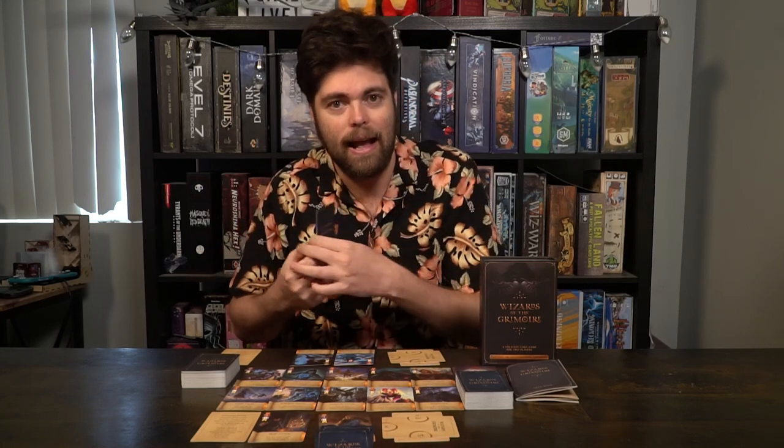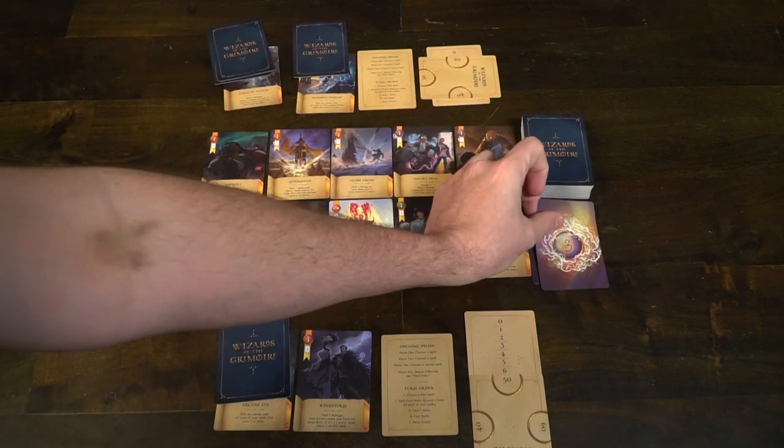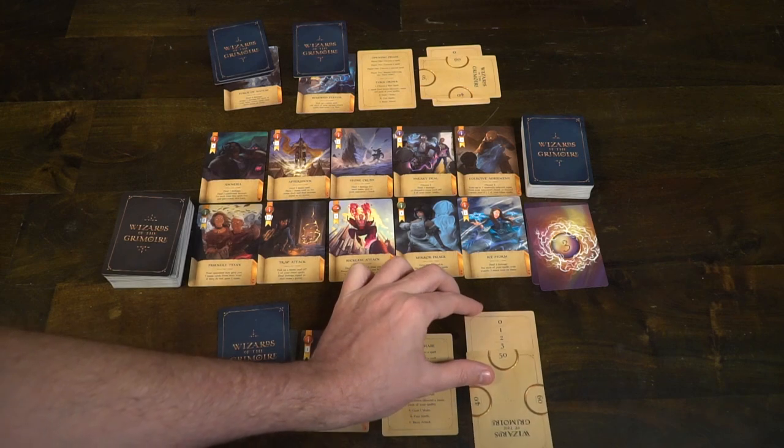After casting any spells you want, you can perform a basic attack. Reveal a mana card from your hand — this one's a two — and cast it by putting it to the discard pile, making your opponent lose HP. Whenever an opponent loses HP, they deduct it from their total. You flip the life counter card to whatever side you need — so if you're at 59 and take two damage, you go to 58, then 57. That's how you keep track of life in this game.